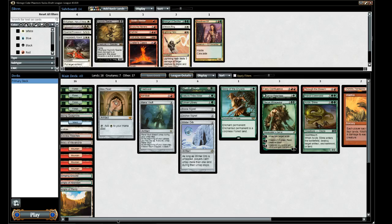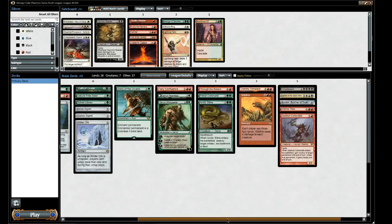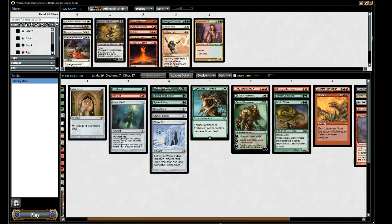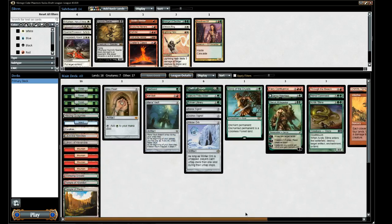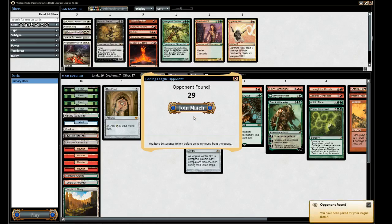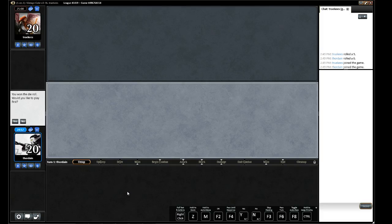So I think we have a kind of mediocre Oath deck. If we don't draw Oath, Primal Command is our first plan. If we don't draw it, we have a sort of Wildfire idea and value planeswalkers. I have to be honest — it feels like it may be a one-and-two deck at best, but let's see how we do. I kind of wonder how the world would have gone had we taken Rofellas instead of the Mox Pearl, but it's really hard not to take a Mox.